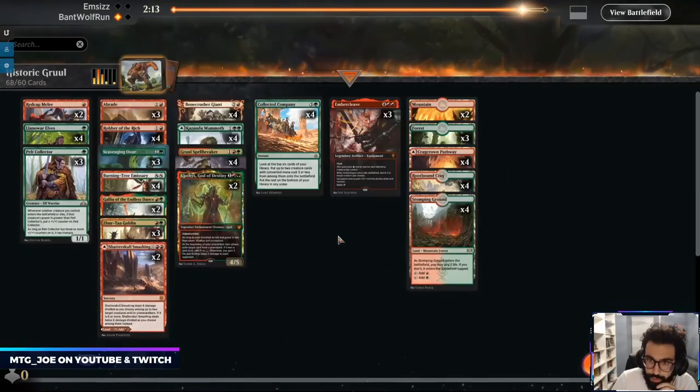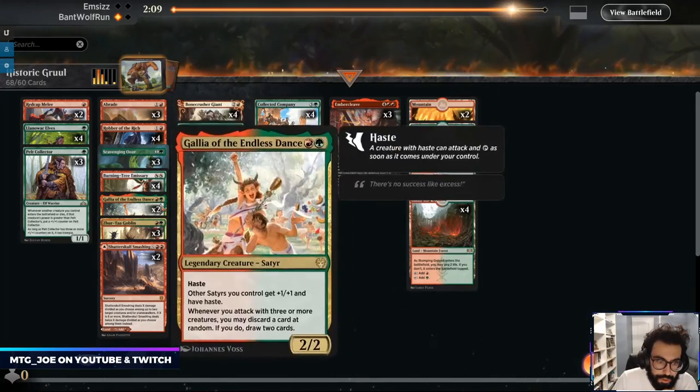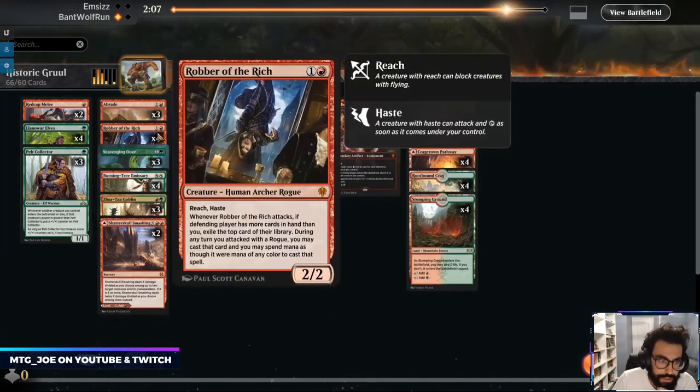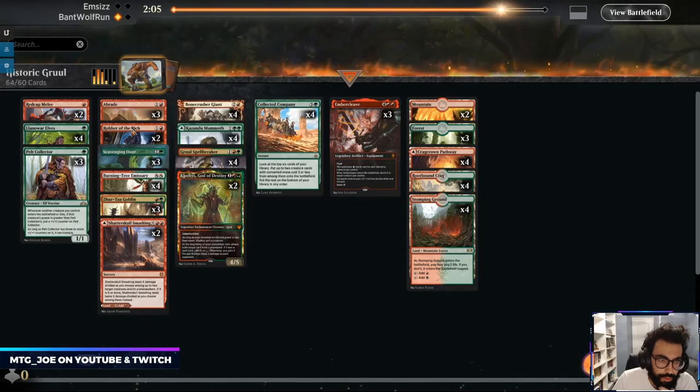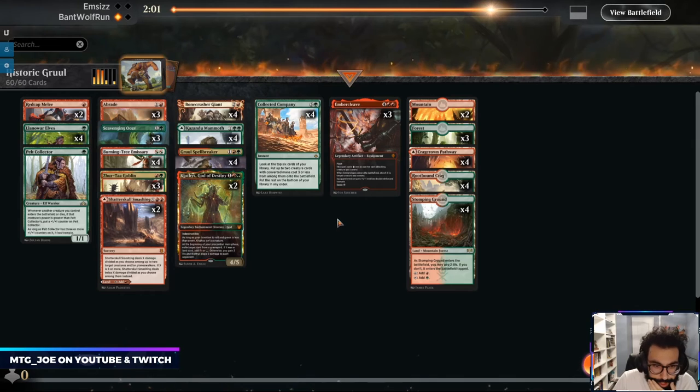Okay so it's likely mono red. So just removal, Oozes. Take out Vivian. Take out, take out Gallias, take out Robbers, take out some of these.